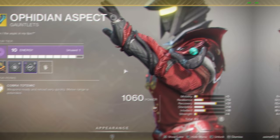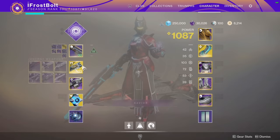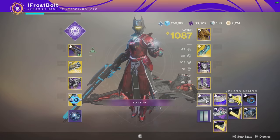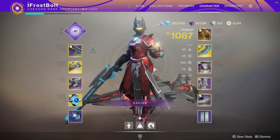I'm also using a Feeding exotic arm piece. I have an enhanced grenade launcher loader — this basically says weapons ready and reload very quickly, and melee range is extended. I can swap weapons really fast thanks to that. The rest of the perks and mods are based off Charge of Light, so I can get some potential one-shot body-shot kills with Charge of Light, and my grenade launcher will also do a lot more extra damage.